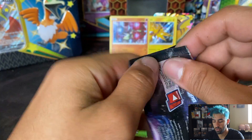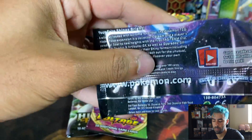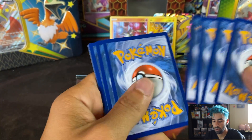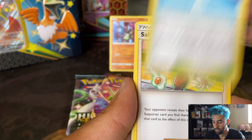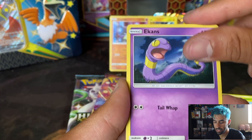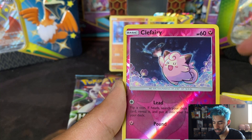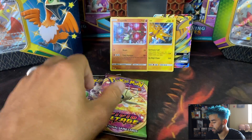Jump into some Mew Hidden Fates and see what we can find. There's your code card. Let's see — Psychic Energy, Misty's Cerulean City Gym, Sabrina's Suggestion, Metapod, Jigglypuff, Staryu, Ekans, Eevee, Pikachu, Clefairy, and Erika's Hospitality, Non-Holographic.